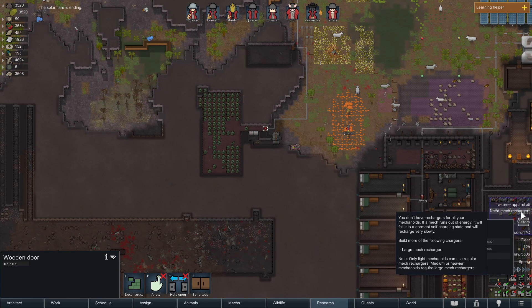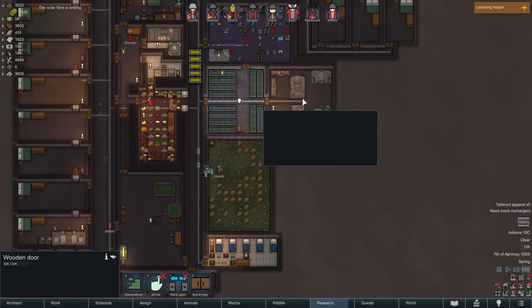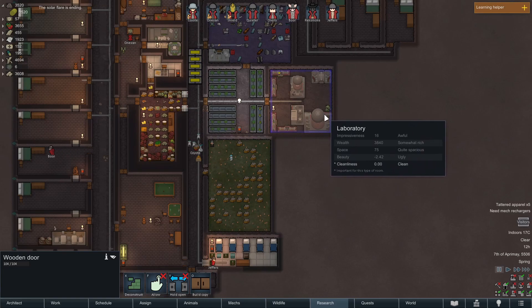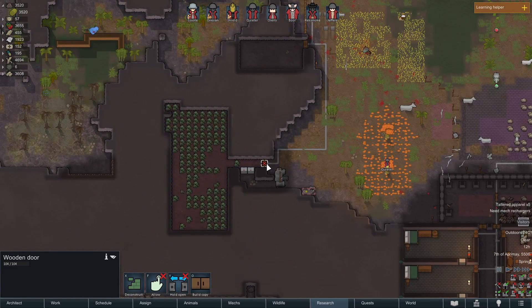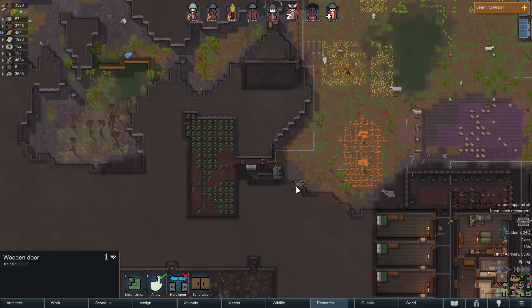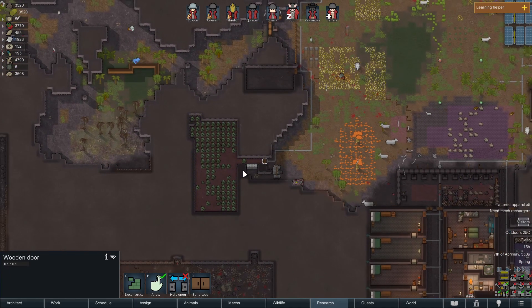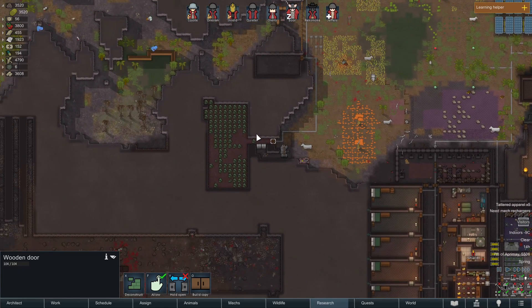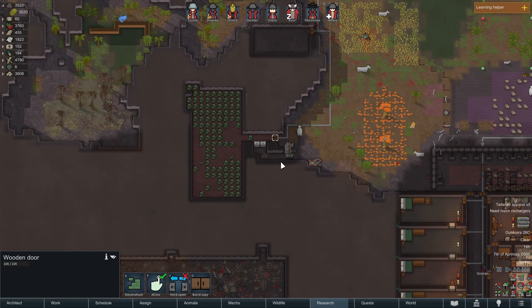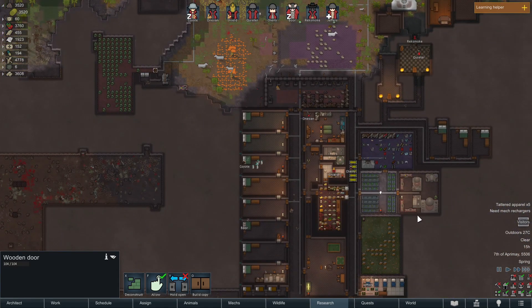I need mech rechargers. Oh, that's because the mech rechargers — I can't put waste in this room because I locked it off. So I'll unlock this — I want to put the waste in there. It takes quite a few days for them to start melting. Oh, the solar flare's already gone — it was just a few hours. That's great.